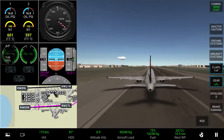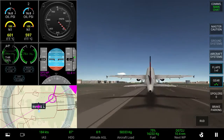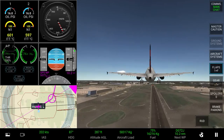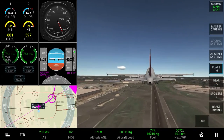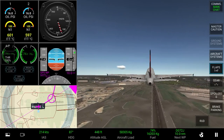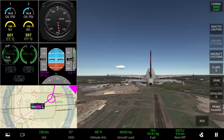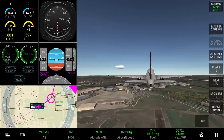So shortly after takeoff, you will hear an automated voice saying positive rate. This means that you need to retract your landing gear by pressing the gear button on the right hand side of your screen. At 210 knots — and I'm going a bit above 210 knots — you need to retract your flaps by holding the flaps button and switching the setting to zero.